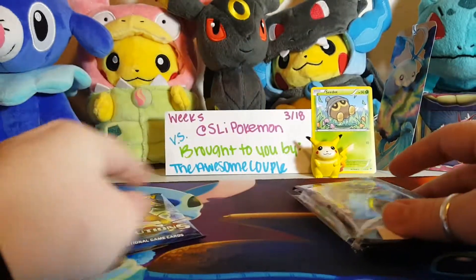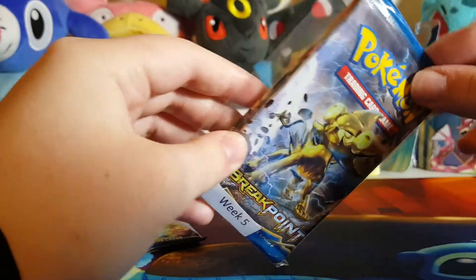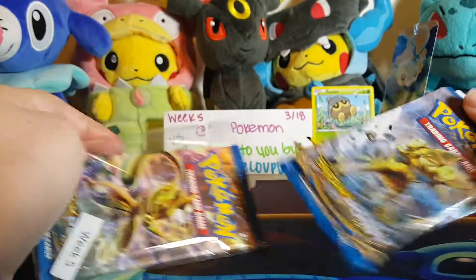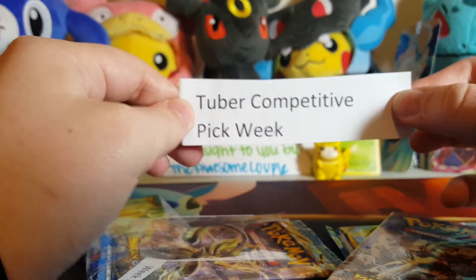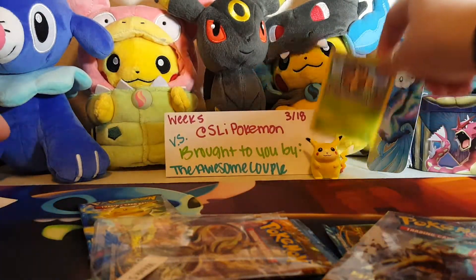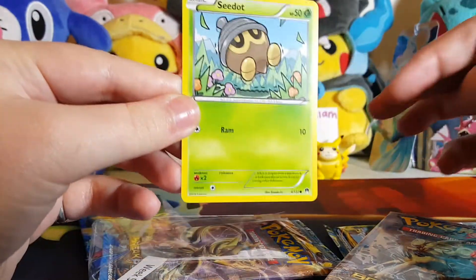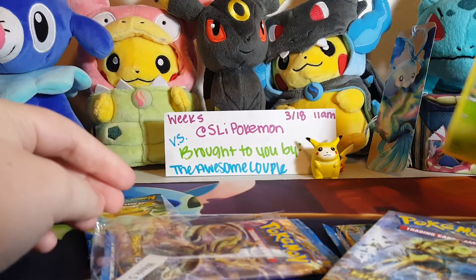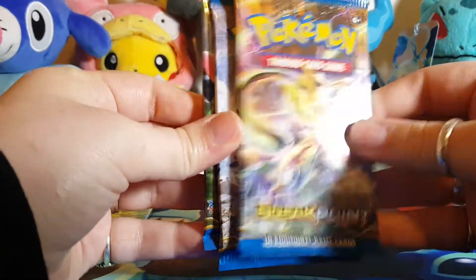Before I start opening anything, I want to announce the use of a bonus pack — I'm going to be using an Evolutions pack. This week we are battling with Breakpoint for our competitive picks, and we get to pick our own this week. I decided to go with the common C-dot, so hopefully there will be bunches of those. We're going to start off with these Breakpoint packs.